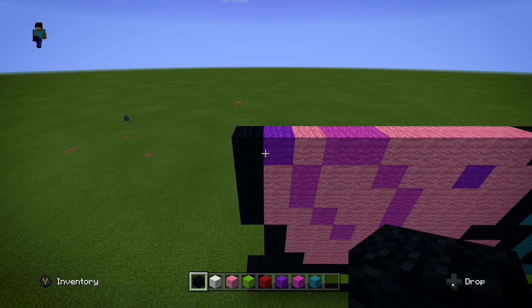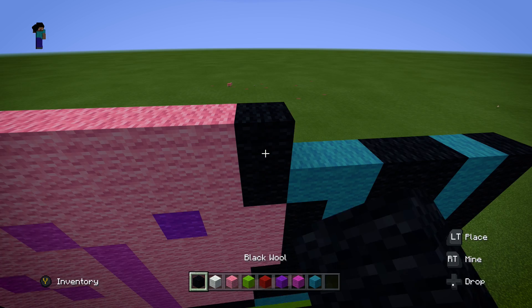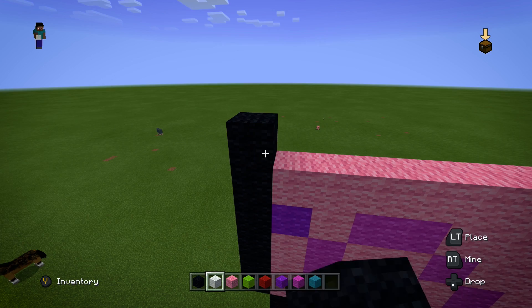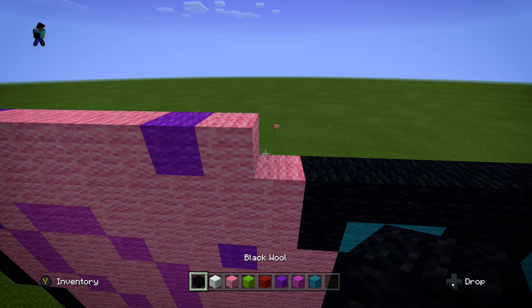This next layer is pretty easy — start on the left with one black block, then go pink all the way across until you get to the next black block, then go black all the way to the end. For the next layer, go black, pink, purple again, then four pinks, another purple, then one more pink, then one black, then another black.